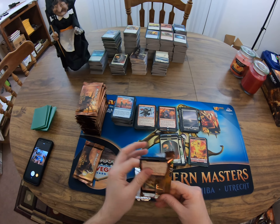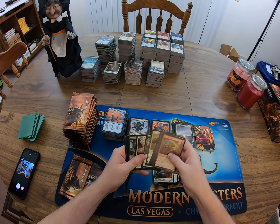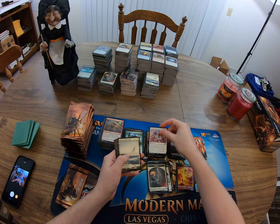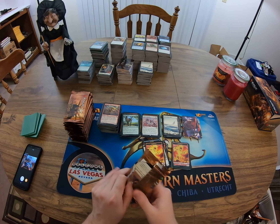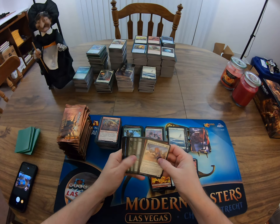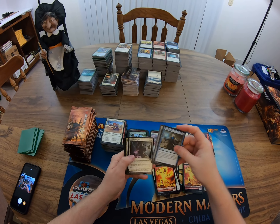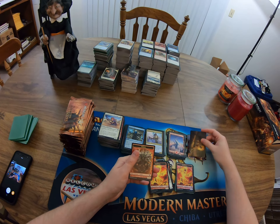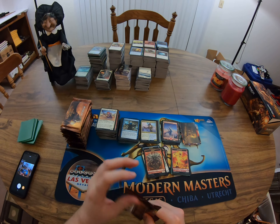Almost done with this pack, looks like we got one more pack after this one. Got the Bladeback Sliver, squirrel nest, got a Winds of Abandon. Fact of Fiction — looks like we got a foil token probably. Unsettled Mariner — oh, no, it was just the gloss on that card. No foil on that pack.